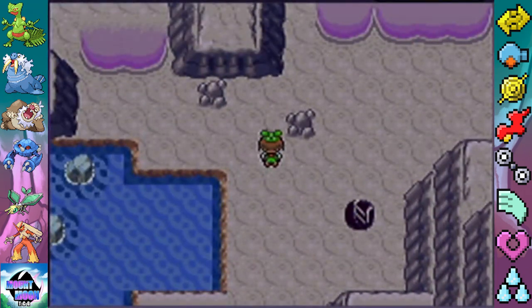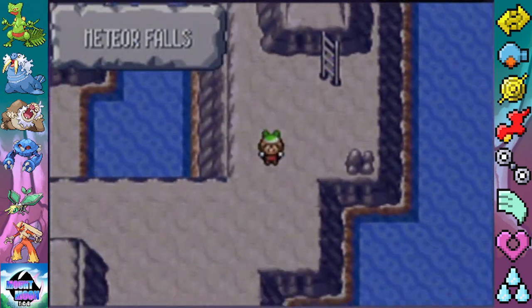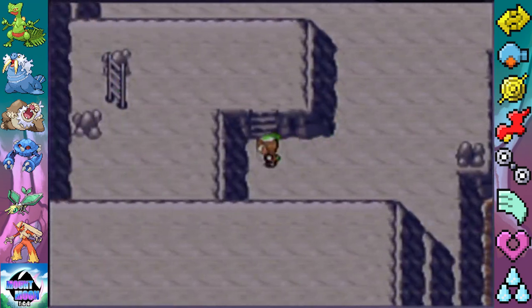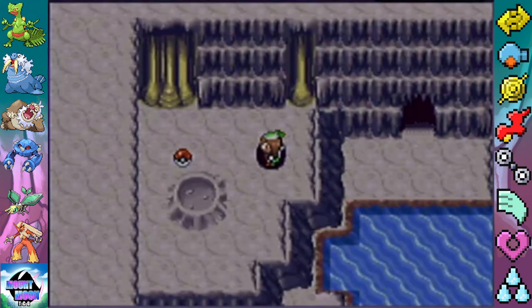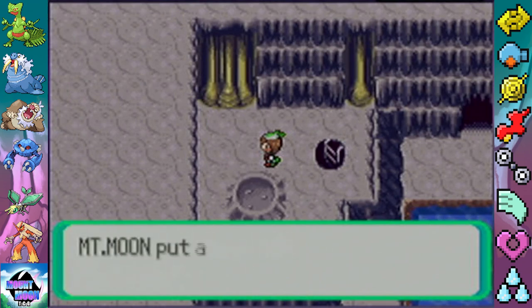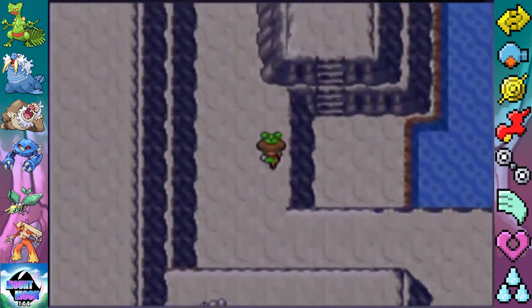If you go to the left, up those little stairs, there's the TM. Iron Tail — that's like 90% accuracy, or maybe lower. It's not a great Steel-type move.